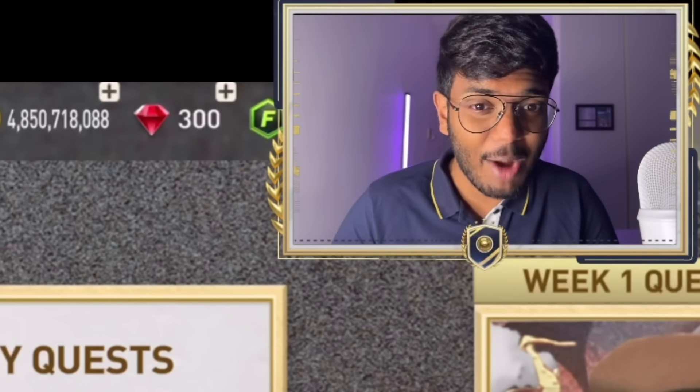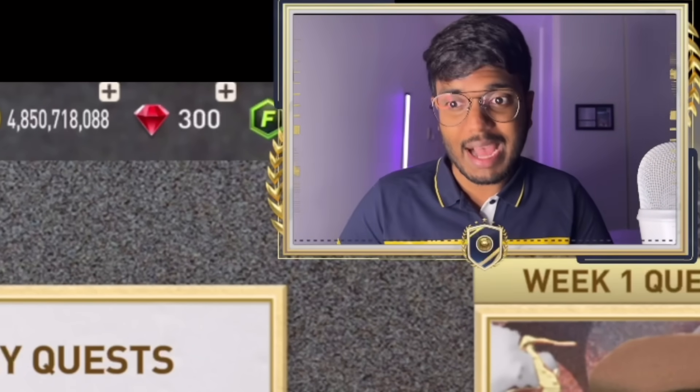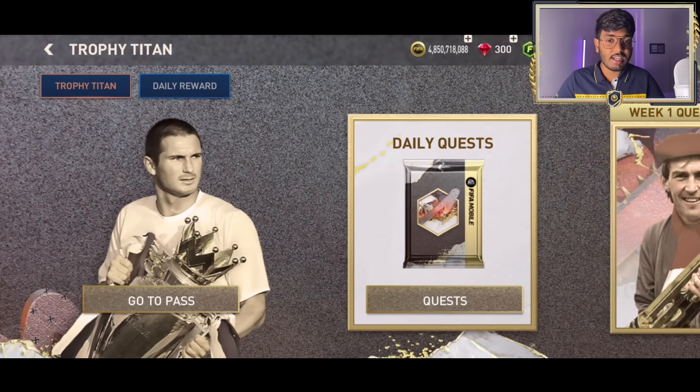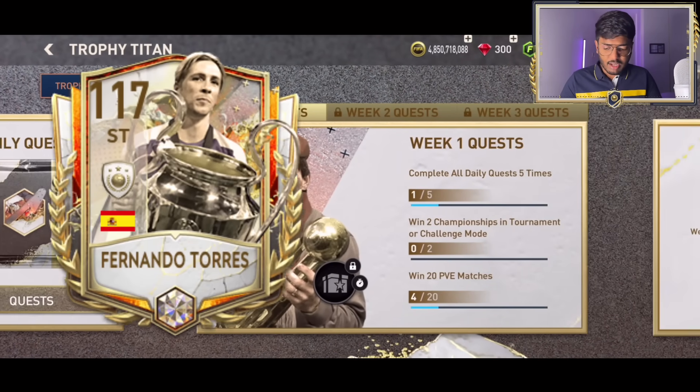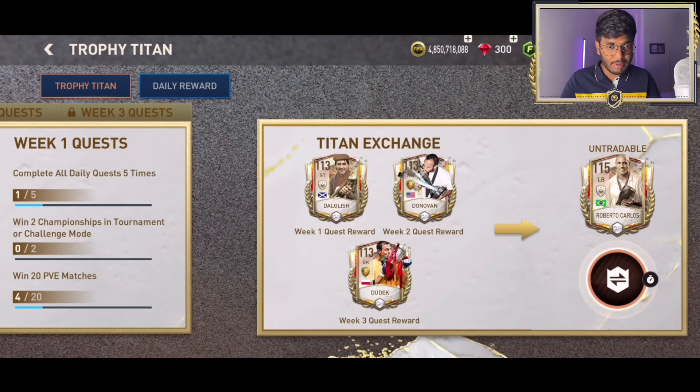Yo RK gang, what's going on? It's your boy RK Reddy back with another amazing FIFA Bible pack opening squad builder video. Today we are gonna be opening lots of packs from this new event Trophy Titans, and I'm really excited for this because it's got some amazing cards like Zeta and Taurus, Lampard, and some free cards.